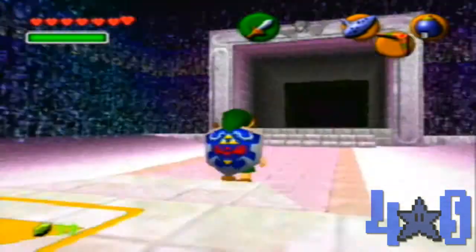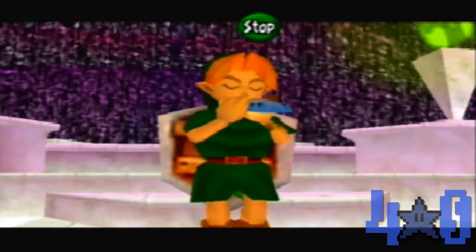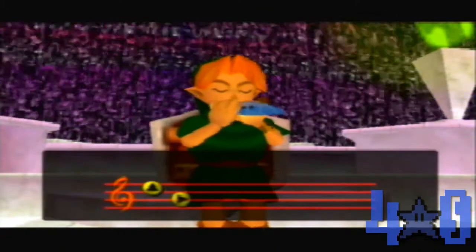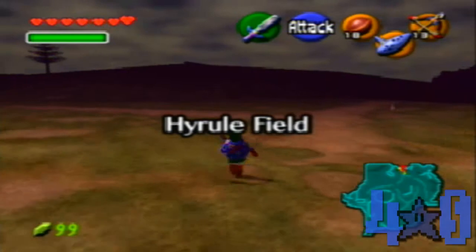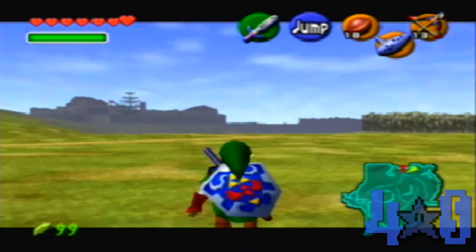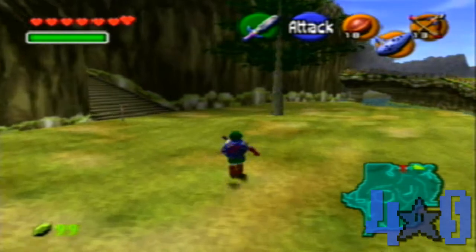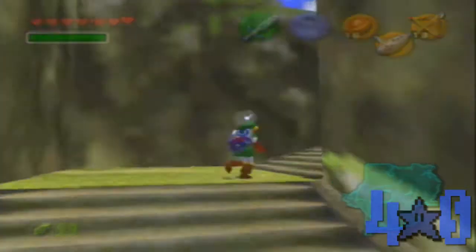I'm going to go ahead and go back to the Temple of Time, become Adult Link again, and we're gonna go somewhere pretty cool. Okay, so now that we are back out in Hyrule Field as our older selves — because we pulled the Master Sword out of the pedestal — we're going to head over to Kakariko Village for some very surprising things. This is where the story kind of picks up really hardcore — some major things and very suspenseful things will start beginning in these towns. Let's check this out.